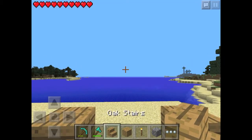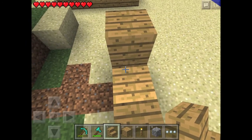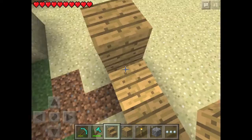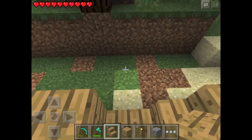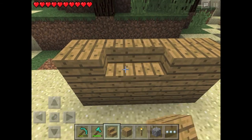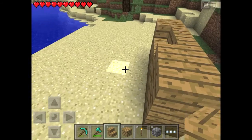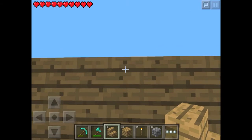You want to have stairs — it doesn't really matter what type, but you want to match them to your block. You're gonna place one of your stairs facing sideways like this, then place the other one from behind, facing it inwards like this, so it looks like that.